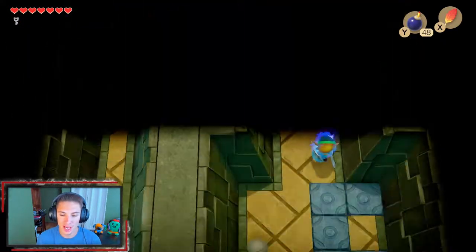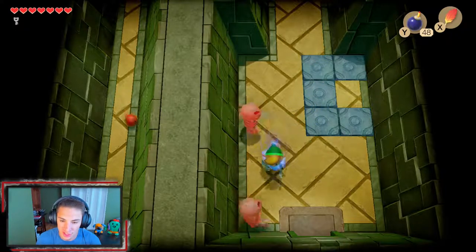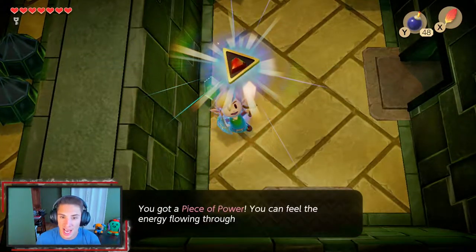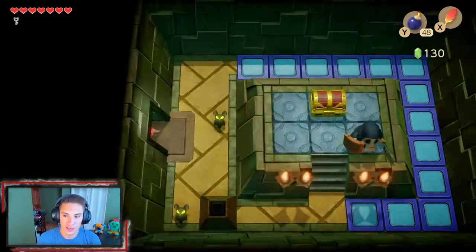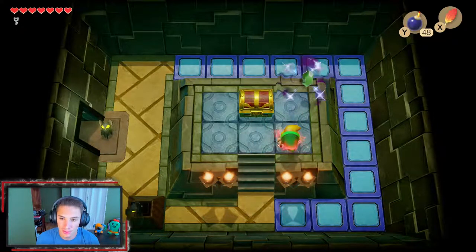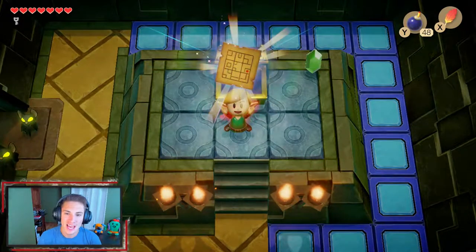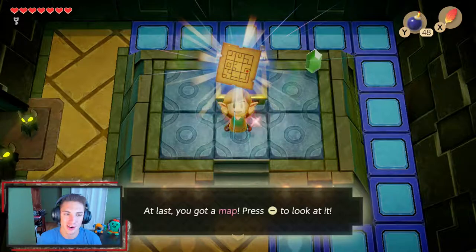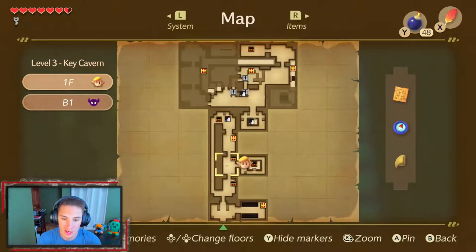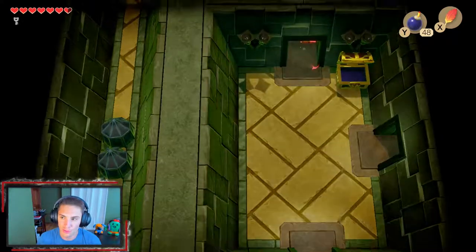We can actually head back down to that first floor where we couldn't get through because it was all blocked off. Now we flip the switch and we can get through. We got our defense up — we can actually keep moving along and get this chest. One shot dude — the piece of power just shreds. And there we go, we get ourselves the dungeon map. Now we can see everything — all the chests on all the floors. So we have this chest we couldn't get in the beginning because the suction thing was holding us down. We have an extra small key and 48 bombs.